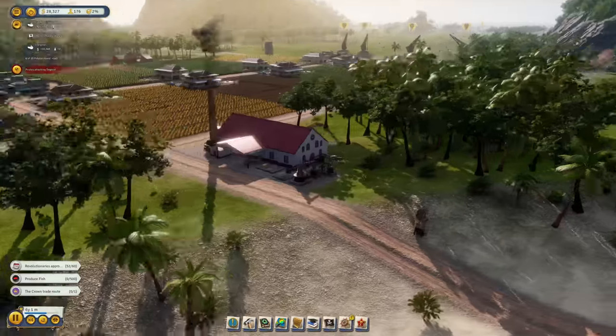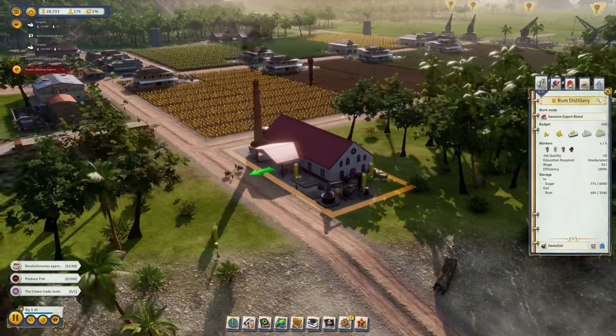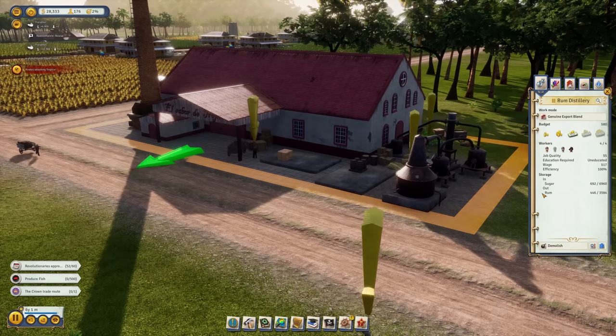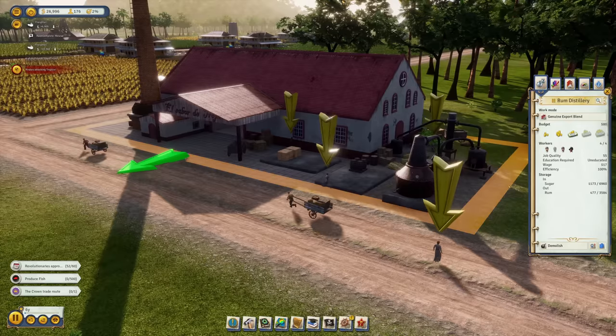Hooray — my rum distillery is now up and running! The sugar is in, the workers are in, and as you can see we're already producing quite a lot of rum.